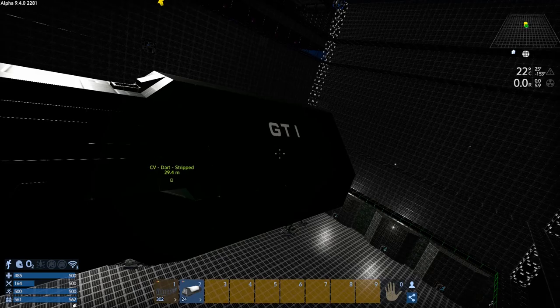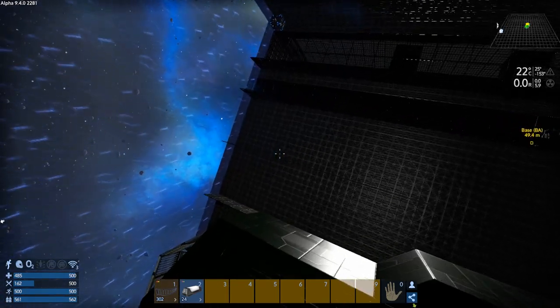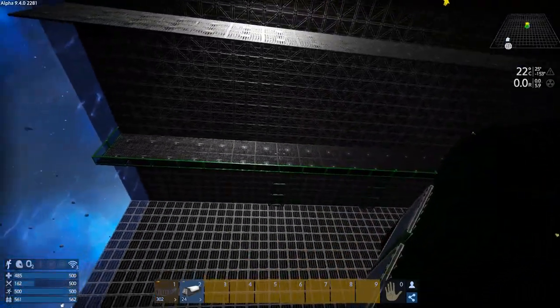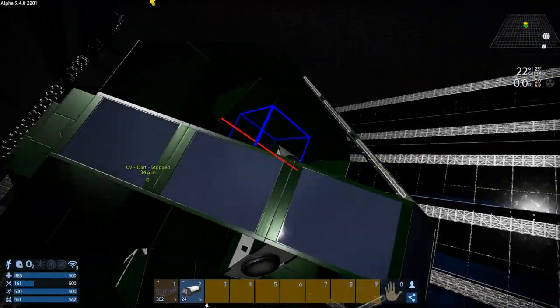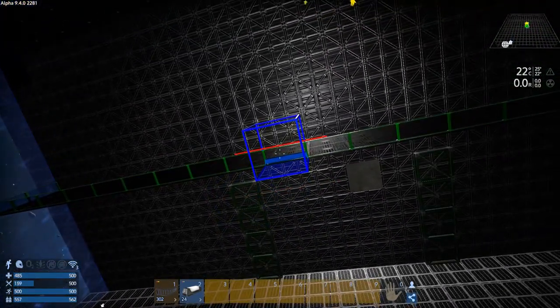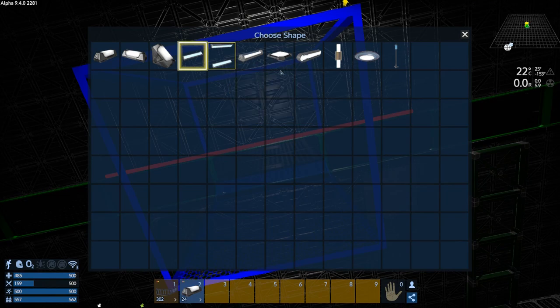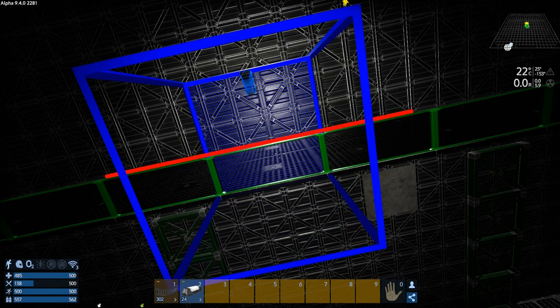We don't actually have any turrets mounted. The lighting is horrible in here because I haven't actually finished building the hangar yet. I really have not finished it — you'd notice it looks completely unfinished. I need a little bit more in the way of lighting. I'm not sure how I want to do this.